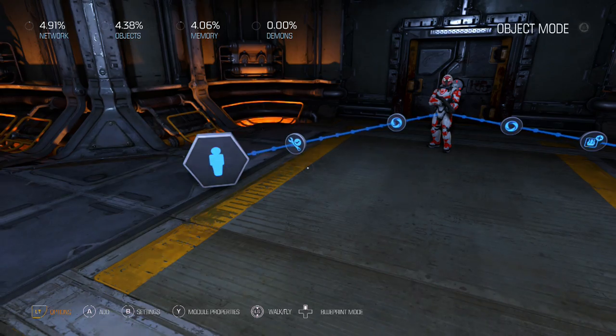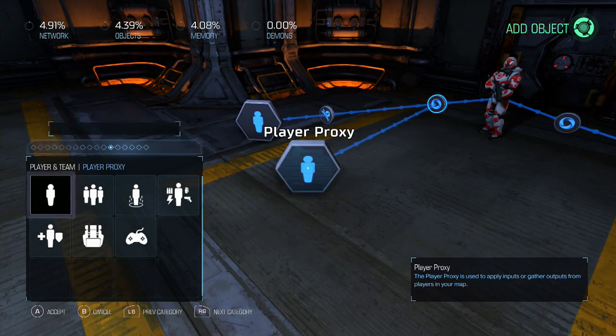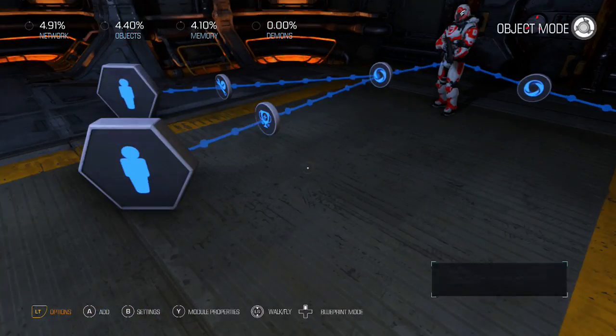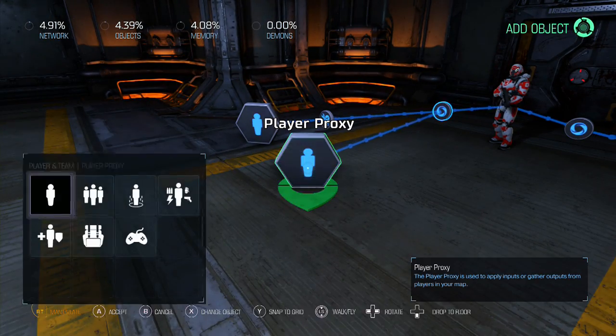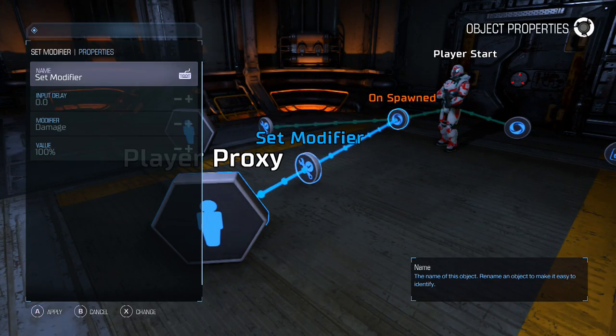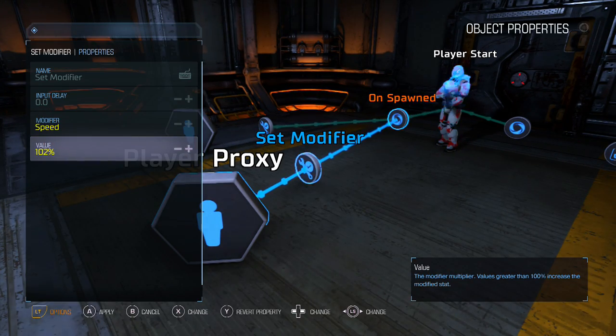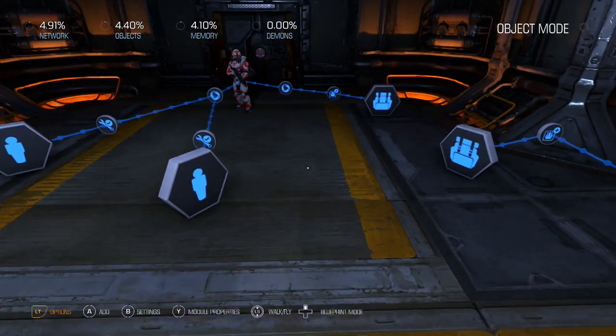We also want to add a second modifier for speed. Grab another player proxy, go to set modifier, and change it to speed. You can only set speed to 300, which is unfortunate, but once you go too fast you can start breaking physics engines, so 300 is already super fast. That's how you change health and speed via the player proxy and set modifier.